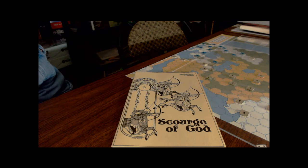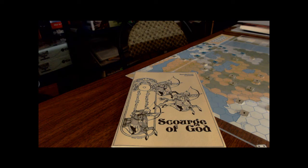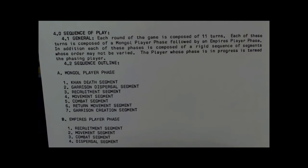Let's briefly go over the sequence of play. Each round of the game is composed of 11 turns, and each of these turns is composed of a Mongol player phase followed by an Empire's player phase.